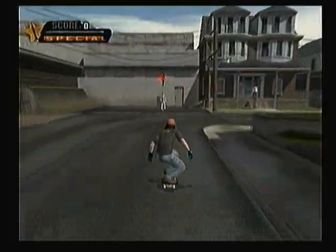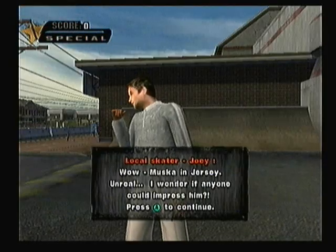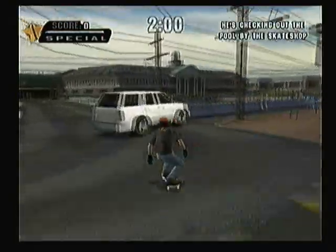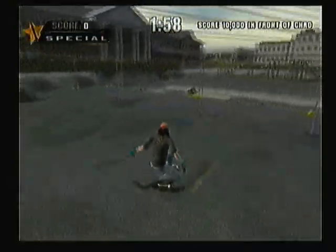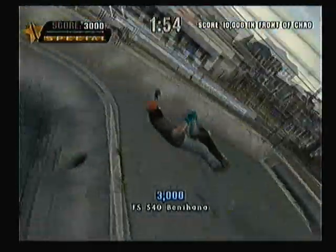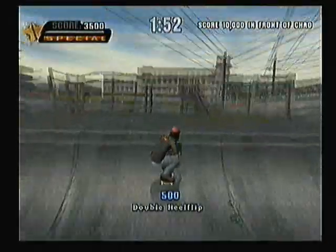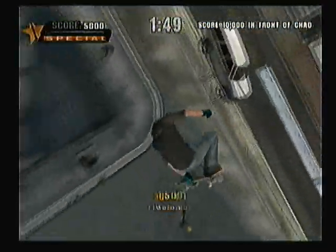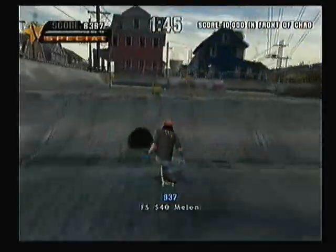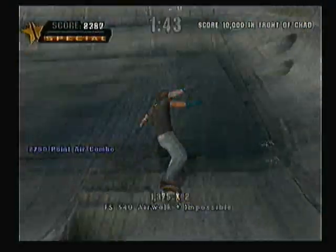So that's what we have to do — we have to impress Chad Muska by scoring 10,000 points in front of him. It's really not that hard, and I can guarantee it could be done within the first area in which you skate in front of him. And we already did it.